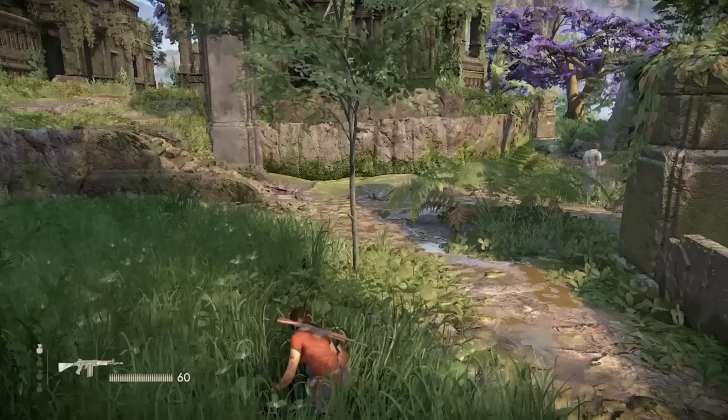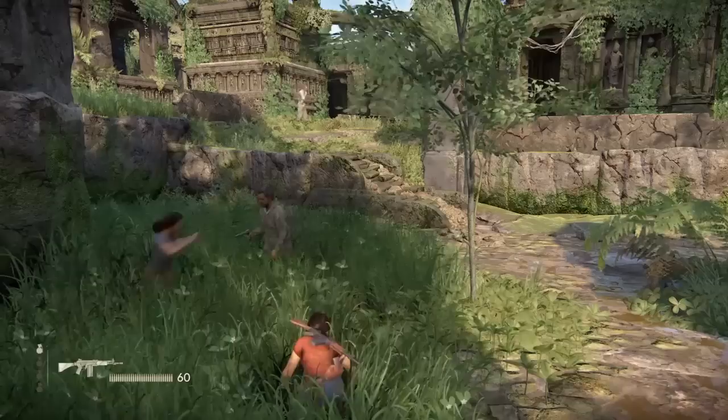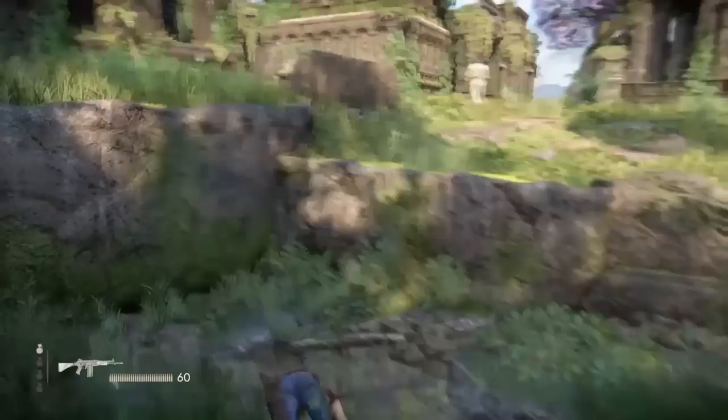The guy furthest away is going to come and walk through this long grass next. Stand — or crouch — quite far to the edge, because if you're too close to him as he's walking through, he will definitely see you. Nadine's going to do me a solid here and take him out, but you can do it yourself.